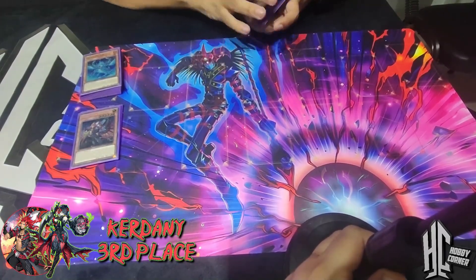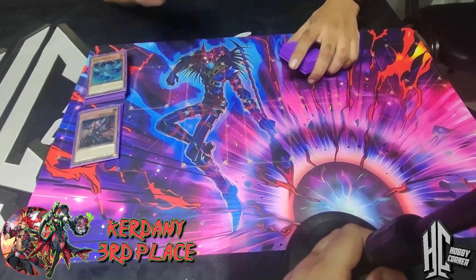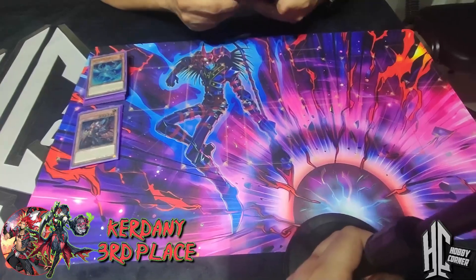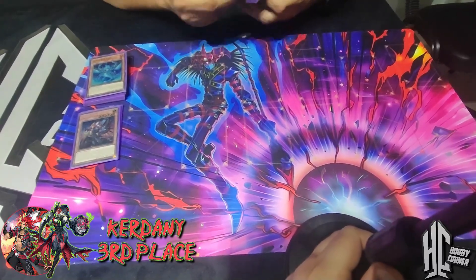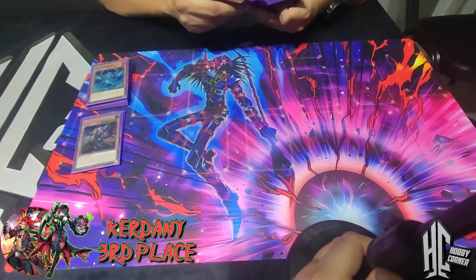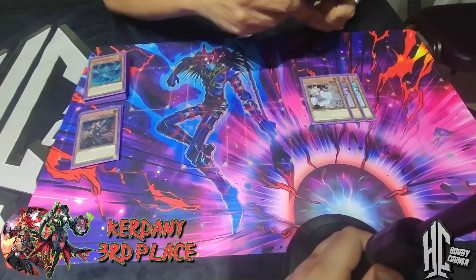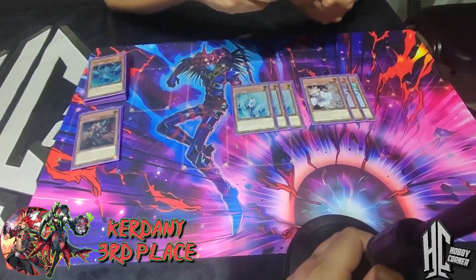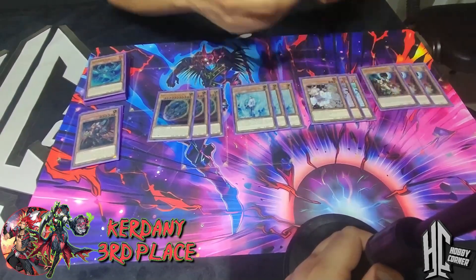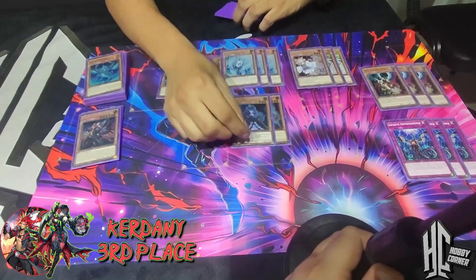For this deck I'm not happy with the board breaker route - I don't like Raigeki, Harpies, Lightning Storm, none of that stuff. I'm still on the hand trap route. So: 3 Ash Blossom, 3 Effect Veiler, 3 Nibiru, 3 Droll, 3 Infinite Impermanence, and 2 Ghost Bell.